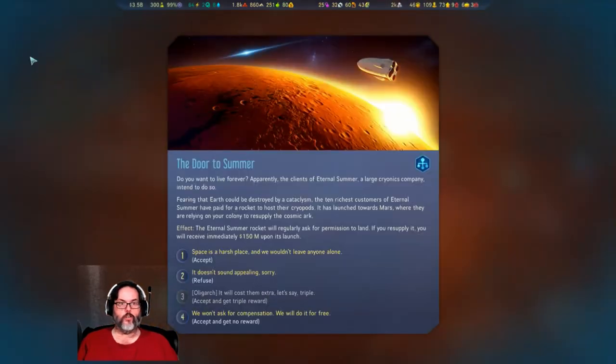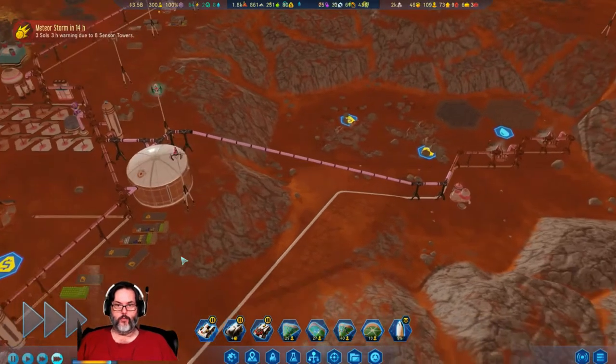Random event: 'The Door to Summer — Do You Want to Live Forever?' A large cryogenics company, Eternal Summer, intends to do so. The ten richest customers have paid for a rocket to host their cryopods launched toward Mars, relying on your colony to resupply the cosmic arc. The Eternal Summer rocket will regularly ask for permission to land — if you resupply it you'll get 150 million upon its launch. Let's go ahead and accept it.